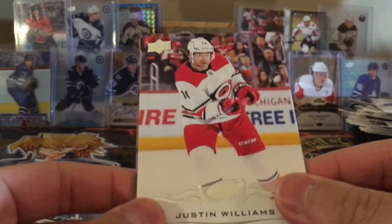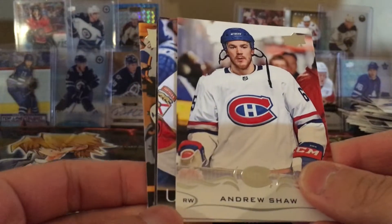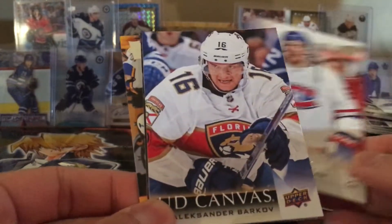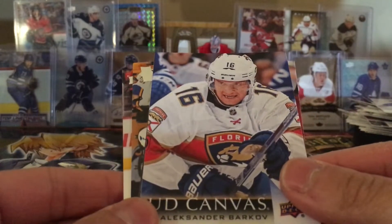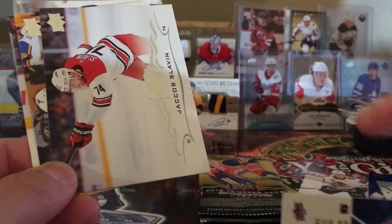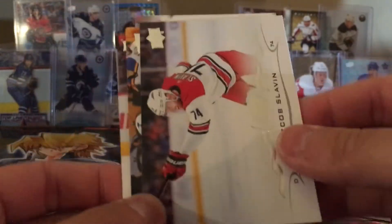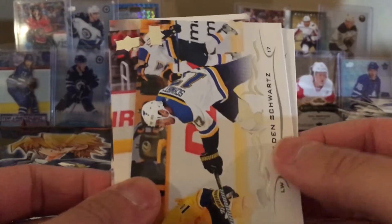Actually no, a third of the packs, sorry. Justin Williams, Andrew Shaw, and we got a canvas — Barkley! That's actually a pretty nice picture there. Here's the back — Sasha Barkley, Slavin, and Schwartz.